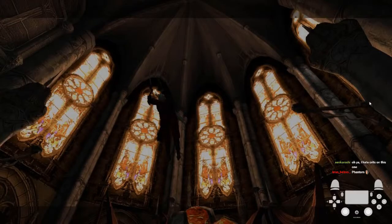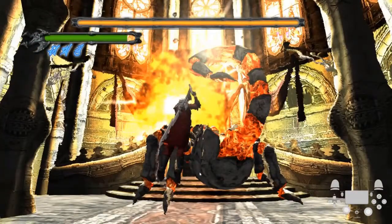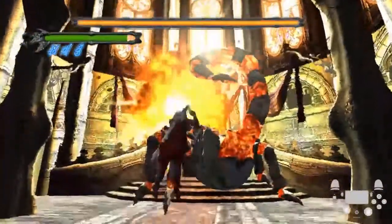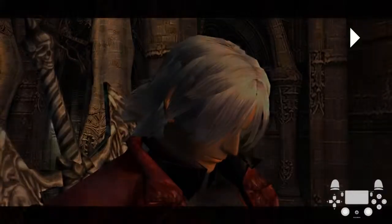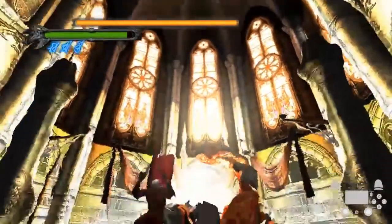So once the fight begins, you should already be getting ready to jump. I should note that how quickly Phantom turns here is random — he can sit there, or he can turn around pretty much immediately and try to fire a fireball at you. But this is pretty much what an almost optimal Phantom fight looks like. As soon as the fight starts, you should be turning around and then pressing jump. I'm going to play this back so you can see that I don't even hold jump — I just tap it. I'm not holding jump, I'm just tapping it as soon as I land. Because what you want to do is aim to land on the base of his tail.